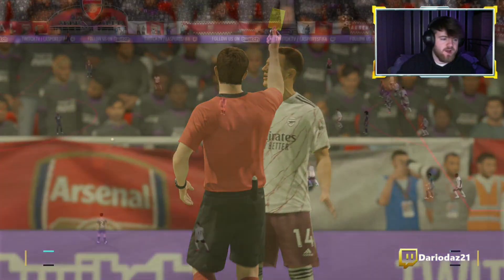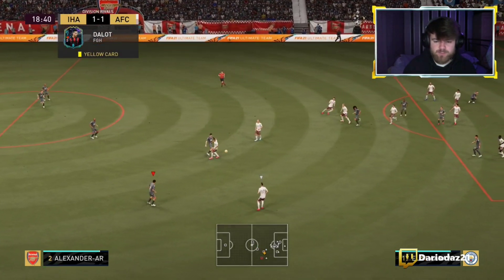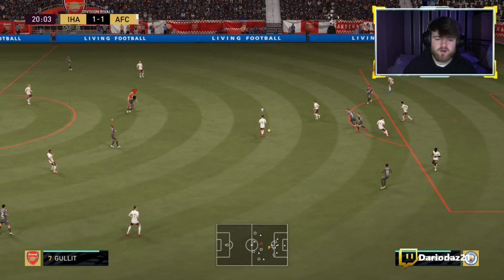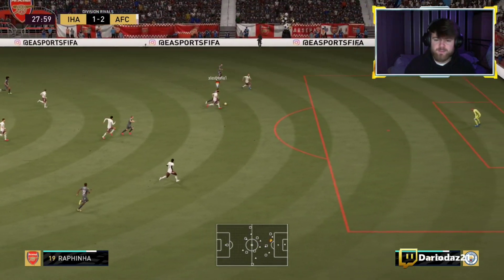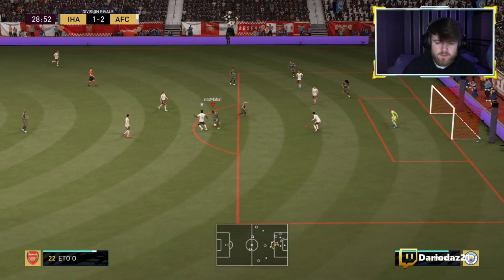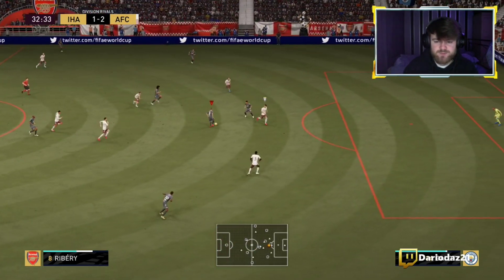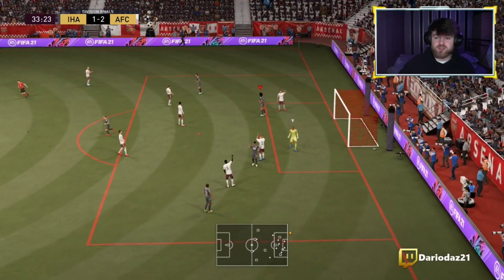Plays a one-two with Ribé, Ribé gets taken out — we do get a foul thanks to Rafinha with his quick little one-two. Going to see if we can create something from the free kick. Managed to get it back from Trent, who plays it through — Ronaldo. Playing a one-two with Ribé. Ribé tries to open up some space, Rafinha's running through, see if we can get past the defender. Using that pace — couldn't quite get through. Rafinha making a good run forward, just trying to open some space.